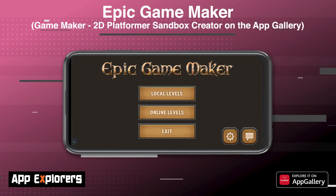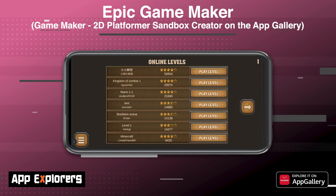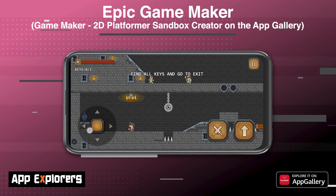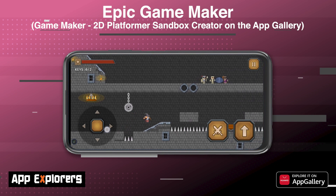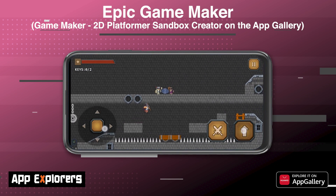Epic Game Maker — listed as Game Maker 2D Platformer Sandbox Creator on the App Gallery — is an indie game developed by Electric Punch Sandbox Games. It's essentially a game in which you make and share levels. It's a simple concept and perfectly suited as an indie game for your mobile phone. Epic Game Maker is essentially a retro-looking platformer much like Super Mario Brothers, in which you fight monsters and magicians to collect points.